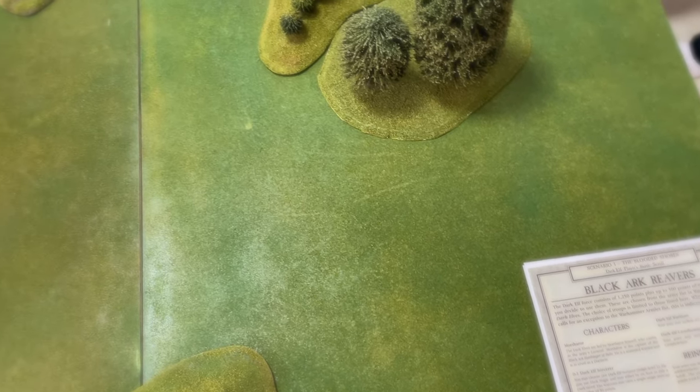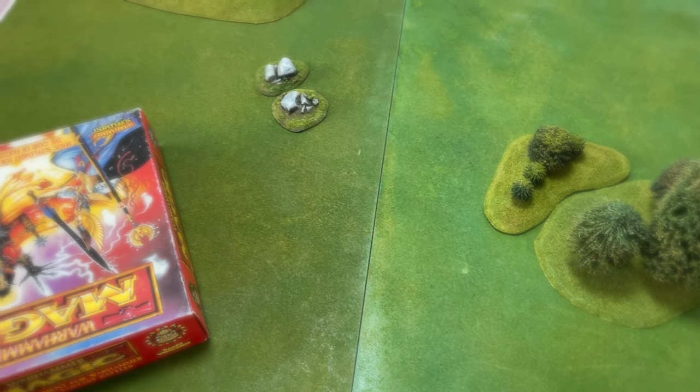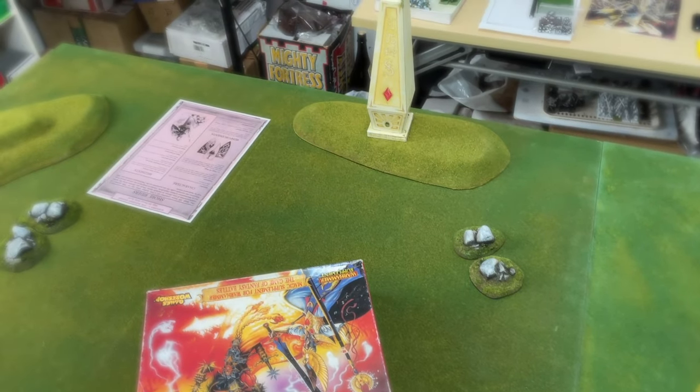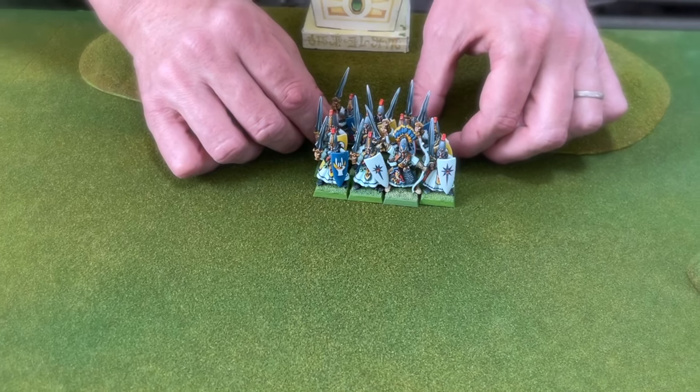Morthoror, the captain of the Blackheart Corsairs, had a very simple objective - to destroy the beacon and to cut off any High Elf reinforcements. No easy feat as the beacon itself has a toughness of 6 and 10 wounds.